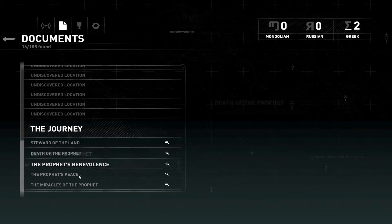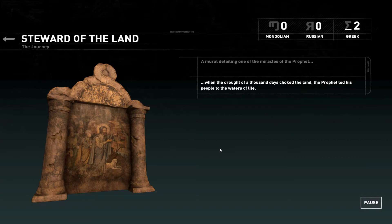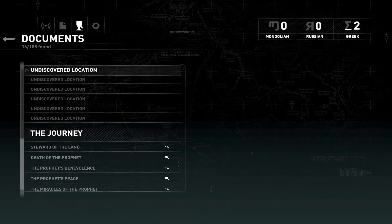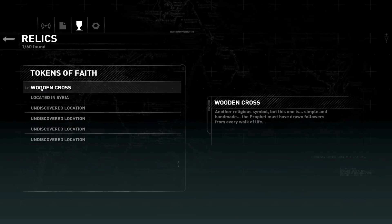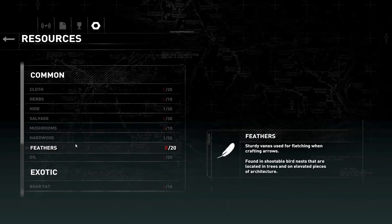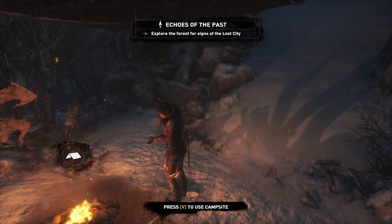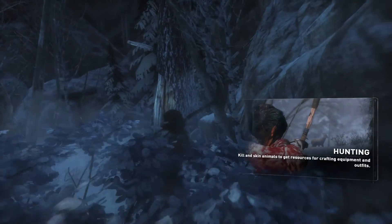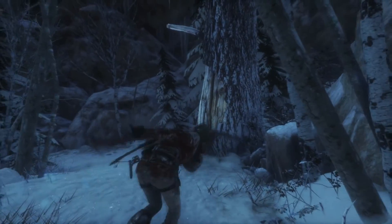Journey — Steward of the Land: when the drought of a thousand days choked the land, the prophet led his people to the waters of life. These are the murals we saw before. We've got some relics here, and resources. Explore the forest for signs of the lost city.